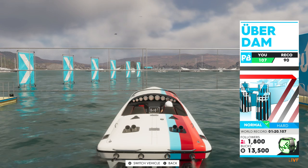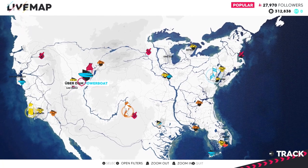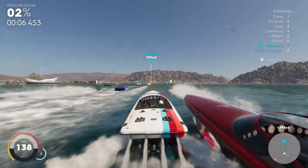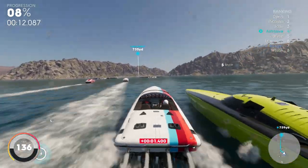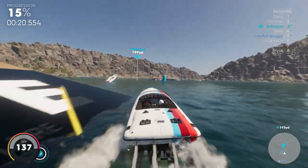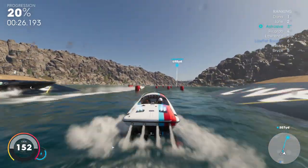Another good race to grind for money is a boat race called Uber Dam. It's a little harder if you don't have a decent boat, but again you just need to come in third to receive the rewards. Playing with friends makes it a lot easier — only one of you needs to come in third and you'll both get the maximum rewards. If you have the free default boat, try to watch the map and cut corners.